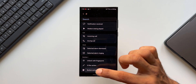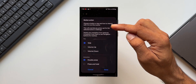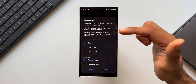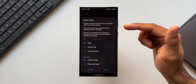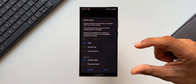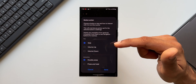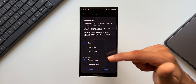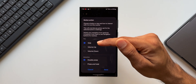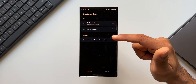Tap on Button action — this is where you will see the side key options. You can choose a button or key and how to interact with it to run the routine. Note: this will override any action set for the selected button in Settings, and you should switch navigation from gestures to buttons if you want to use navigation buttons. I've selected Side Key with Double Press interaction, then tapped Done.